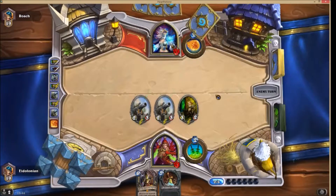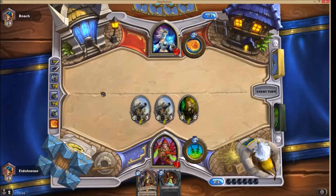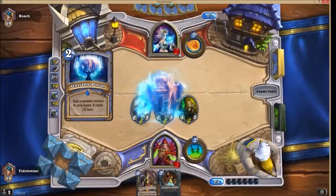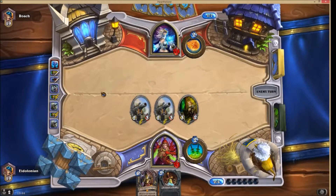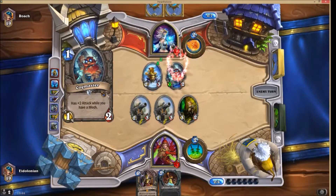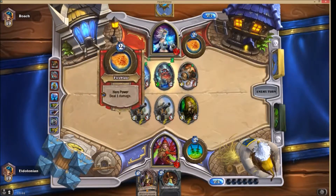Now we're going to get Gallywix out next. If you haven't seen the Ship's Cannon — the Ship's Cannon is actually very cool. Every time you summon a pirate, it deals two damage to a random enemy. I have two of them, so that's really useful. And we also have our little Knife Juggler, which is going to do one damage to a random enemy too.